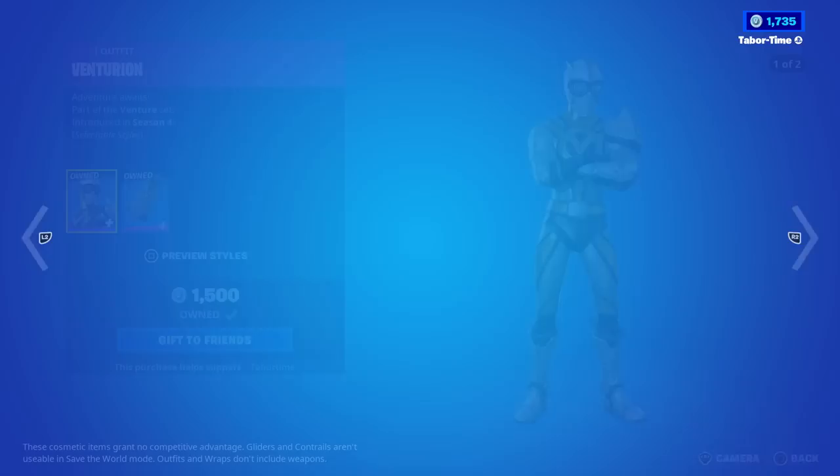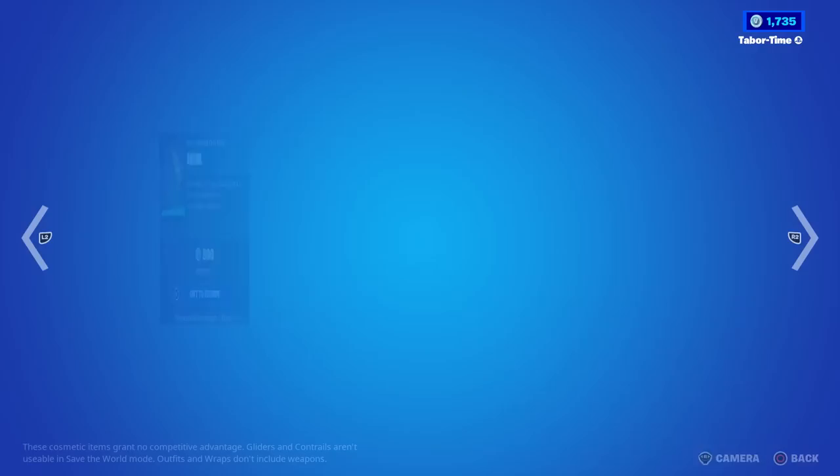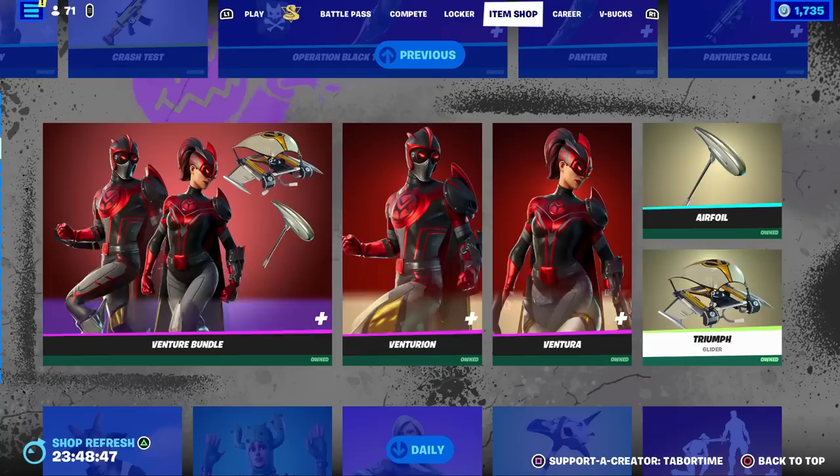The Venture bundle is back — Venturion and Ventura. They have a secondary blood red style; I love that color. Venturion is creepy — I didn't notice his eyes were that mean, and it's only on that style. Ventura too. The Air Foil is just an okay pickaxe — I wish it had the secondary style but it doesn't. Neither does the Triumph Glider. Give me the blood red styles, please.